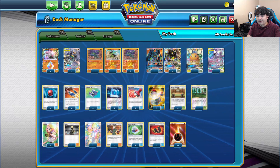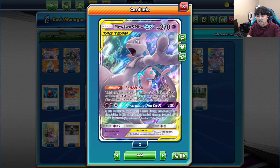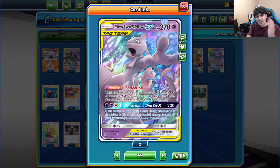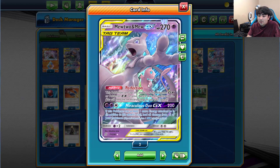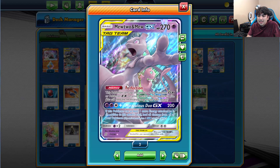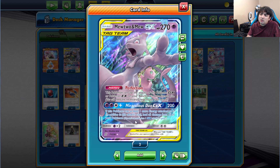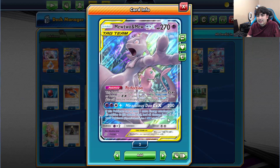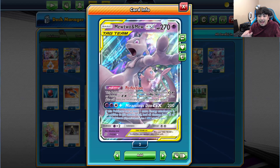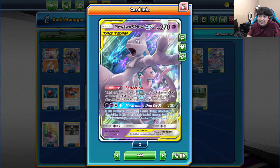For tech Pokemon, I've got quite a few. First is one copy of Mewtwo and Mew-GX with the Perfection ability — this Pokemon can use the attacks of any Pokemon GX or EX on your bench or in your discard pile, still needing the necessary energy. It did very well at Worlds. Being able to use Zygarde's attacks as well as Psychic-type attacks gives us Fighting and Psychic coverage.